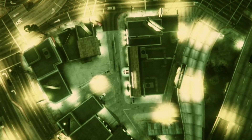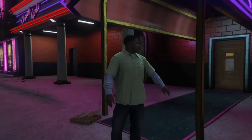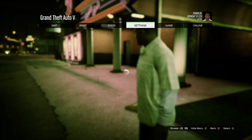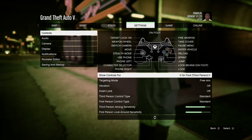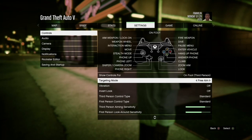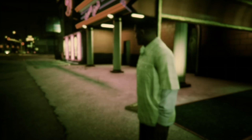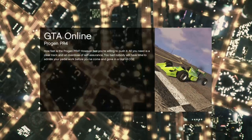When you get loaded inside of single player, the first thing you want to do is make sure that you're in a free aim session — I forgot to mention that. Just hit your pause button, go to Settings, go to Targeting Mode, and change it to free aim. Once you've got that, go to Online, go to Play GTA Online, and go inside of an invite-only session.